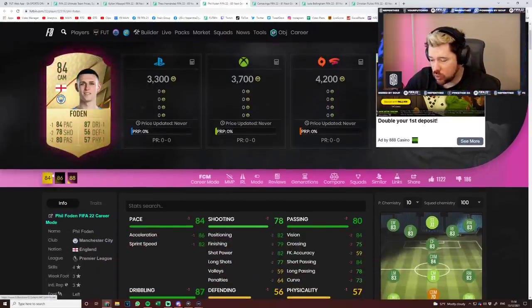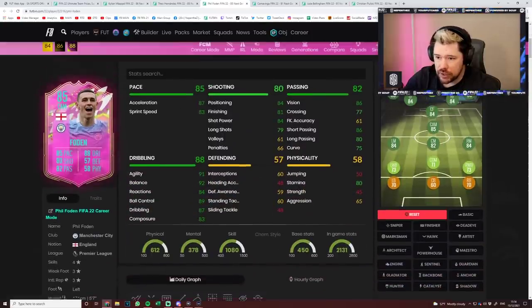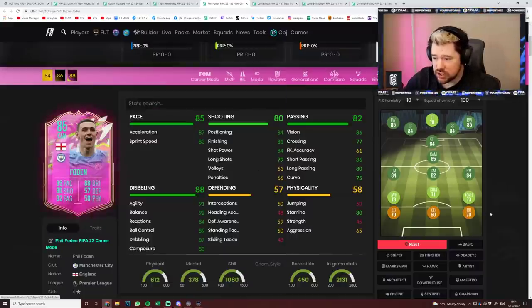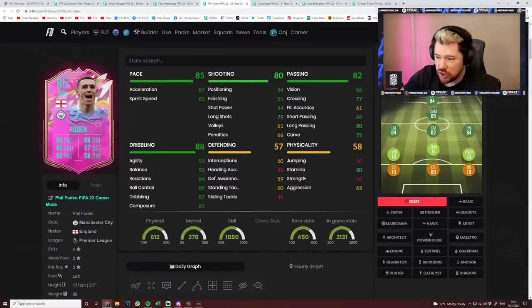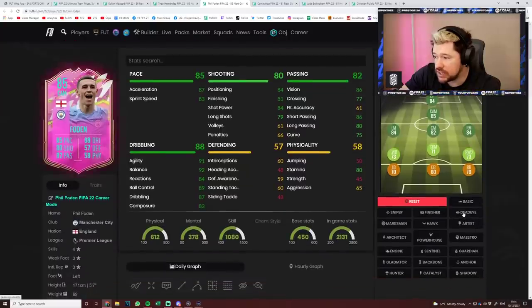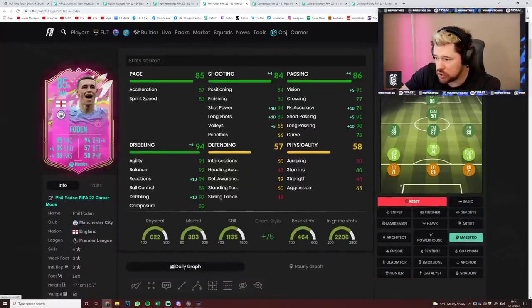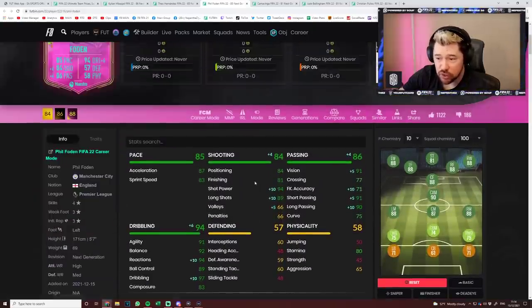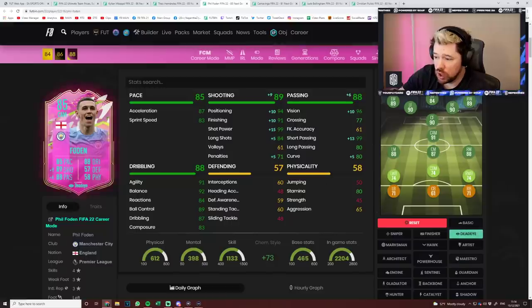Then we've got Foden as an 85-rated card — he's been given one pace, two shooting, two passing, one dribbling, one physical, and one defending boost. He's got his Rule Breakers card and an inform left wing as well. You don't see him used much this year and he's not super desirable, but this is a good card. I'd personally go Maestro on him to boost vision, short pass, and long pass. He's got good pace, insane dribbling, very good range shooting, and four-star skill moves — quality card if you get it.